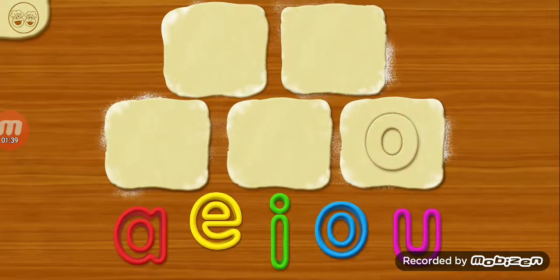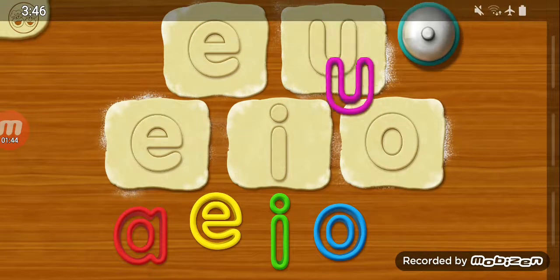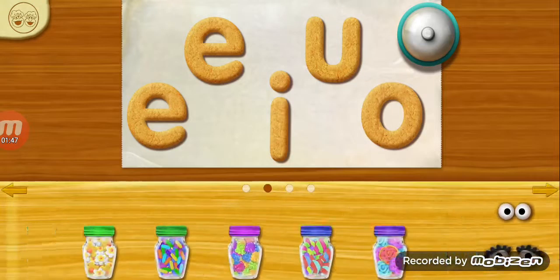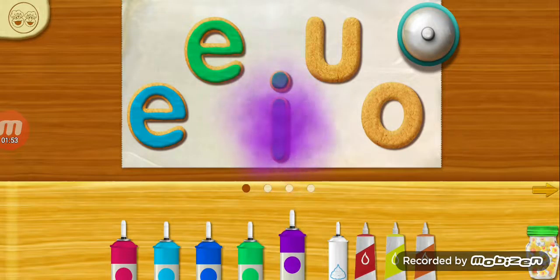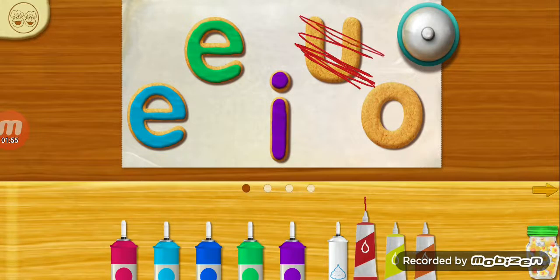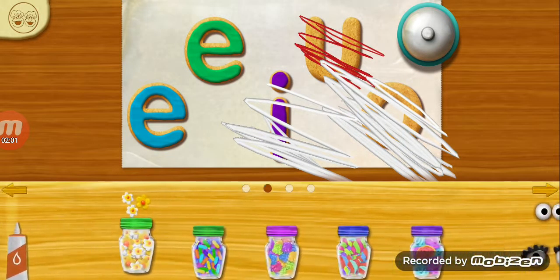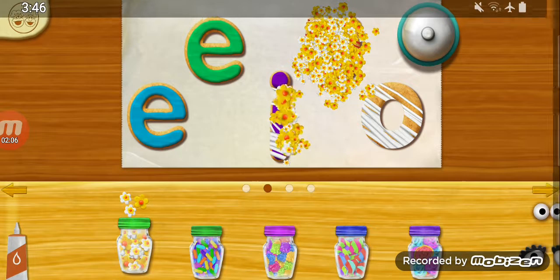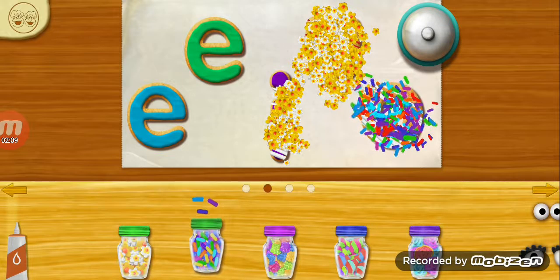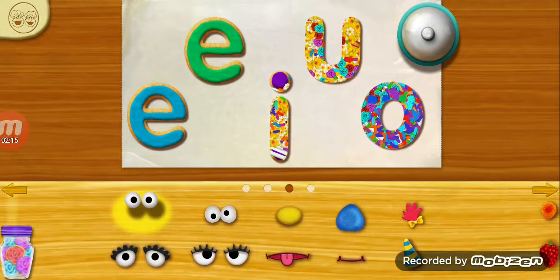Chef Elmo thinks this one! Let's get cookie cutting! Oh! Like an E! I! E! U! Good job, Chef! Now it's time to get... oh ho! Interesting choice, Chef. E! G! E! E! E! G! E! E! E!